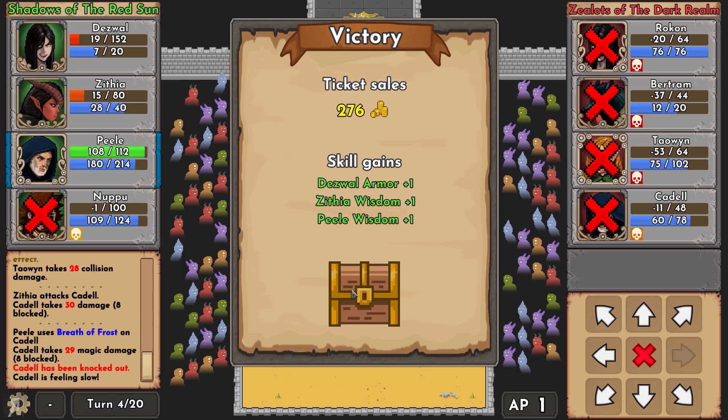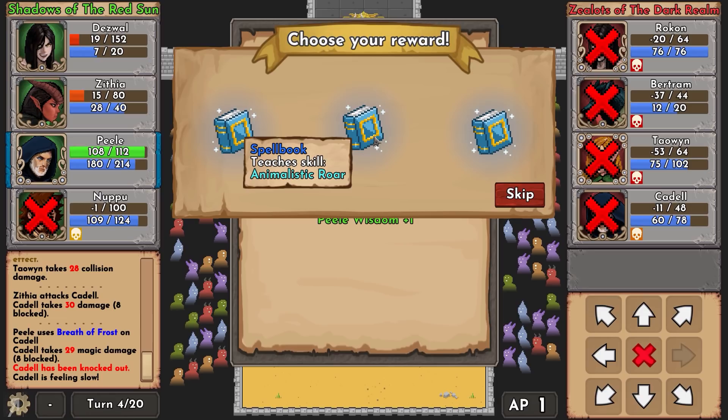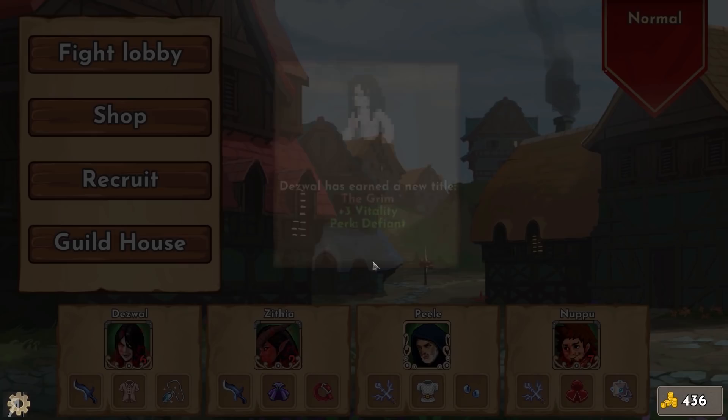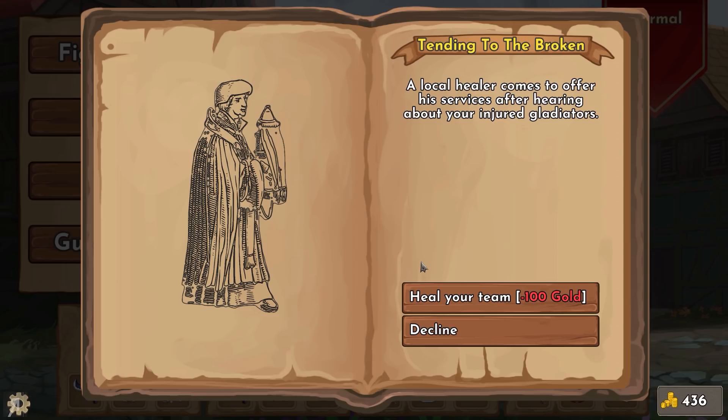Every single time one of your units survives a combat round you get a skill level up of some kind - so Deswal has gained armor and the others gained wisdom; it's random what you gain. We also have a reward to choose - a spell book that increases knockback chance by 50%, which is really really good. You also have the ability for your team to gain titles as their renown grows, giving them various bonuses.